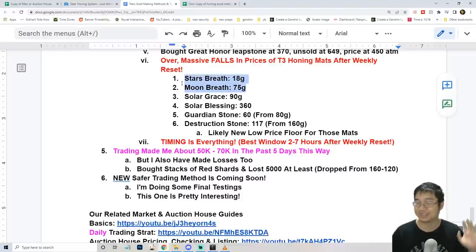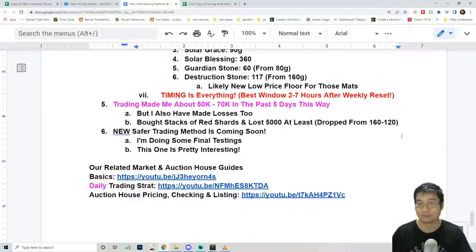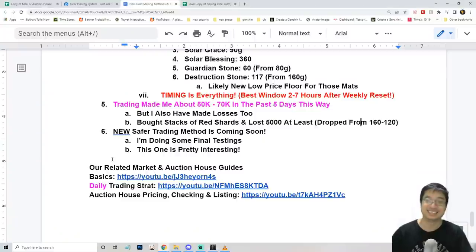I did mention losing a bit of gold on the red shots. As a small tip: instead of selling my destruction stones at 110 gold when I bought them for 160 gold, I decided to just use them — and to my surprise, my honing actually worked. I got my weapon from plus 11 to plus 14. The honing guide is coming; I want to test a few more things because sometimes you just get lucky, but I'll share it with you guys once tested.